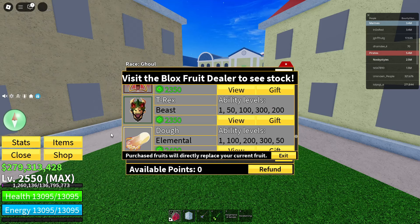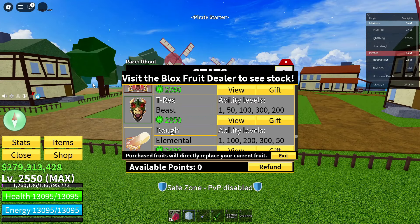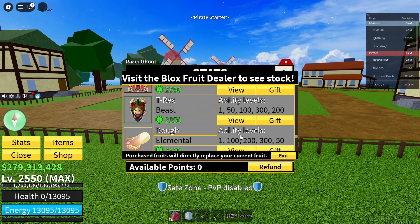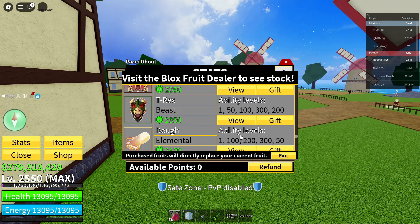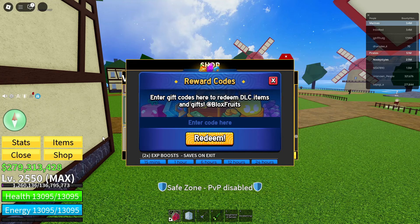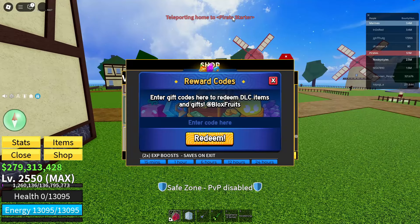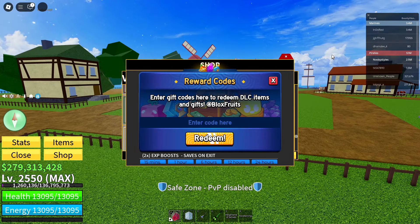Now once you respawn, open up your stat bar. After you open up your stat bar, click on your home point and get teleported to your home point. Now once you're at your home point, reset yourself once. Now open up the rewards code thing, tap in anything, click on redeem, and wait until it says code invalid. Now go ahead and open up the shop again, wait until the home point clears up, click on the home point, wait until it says teleport to wherever you set your home point, and reset yourself.